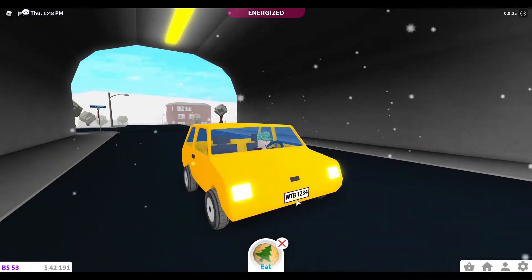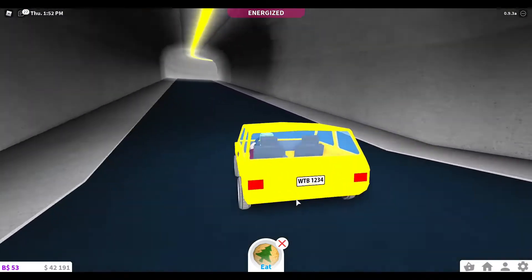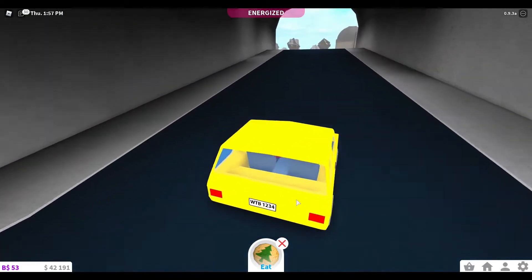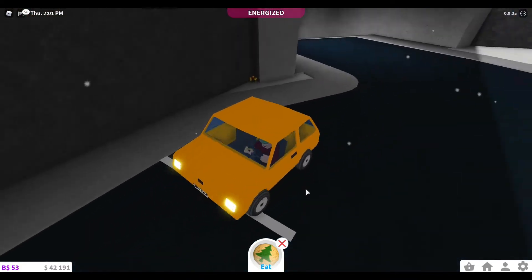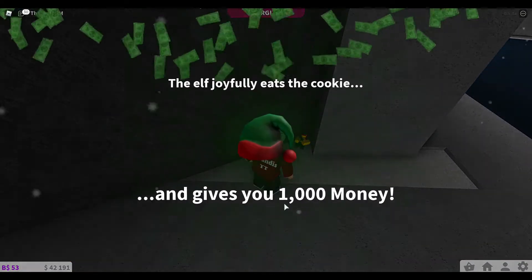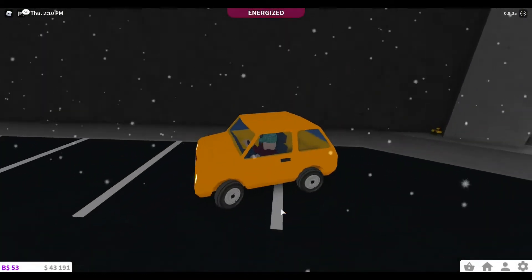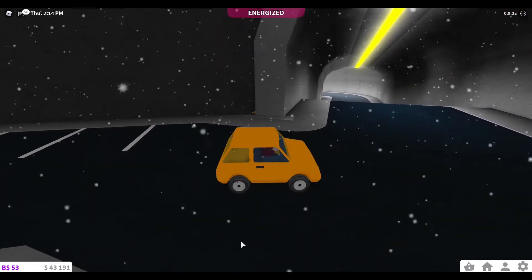I'm just going to quickly drive up there. Come up here, round here — you should hear a little noise, and then you can press E to give it. The elf joyfully eats the cookie and gives you 1,000 money. That is so good. Then you're going to go back and get another one.